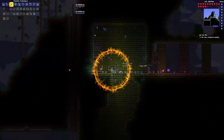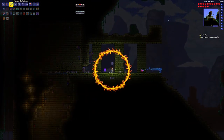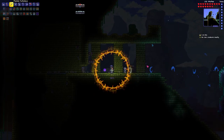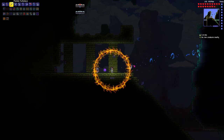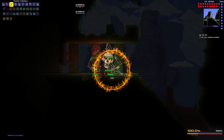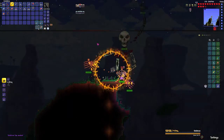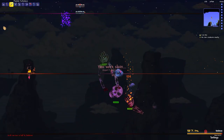Before we talk about Skeletron, we need to talk about a few changes For the Worthy makes to world gen. The dungeon spawn gets screwed up — the entrance is reversed, facing the ocean, and it's in a pit. I had to dig myself an entrance just to get into the place. This made getting out before the boss kills you pretty difficult, so I had to do a bit of terraforming just to get up to my platforms and fight the boss.